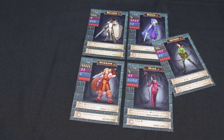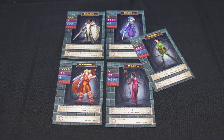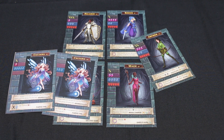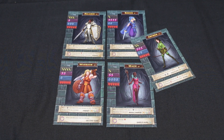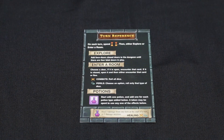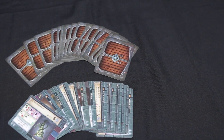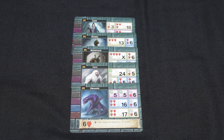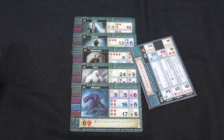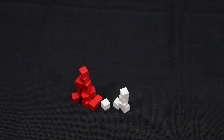Inside the box you get five hero cards, with the option to download DLC from the Asmadi website. They've recently given out Kalina as a downloadable hero, which you print out yourself and play. During the game you select one hero and set the rest aside. You also get 30 coloured dice, one turn reference card, a 56-card dungeon deck which doubles as your clock, five dungeon bosses, 15 red damage tokens, 8 white potion tokens, and a campaign book.